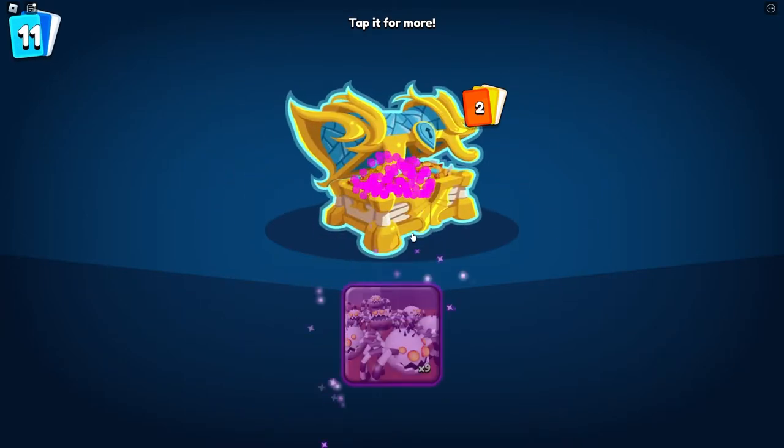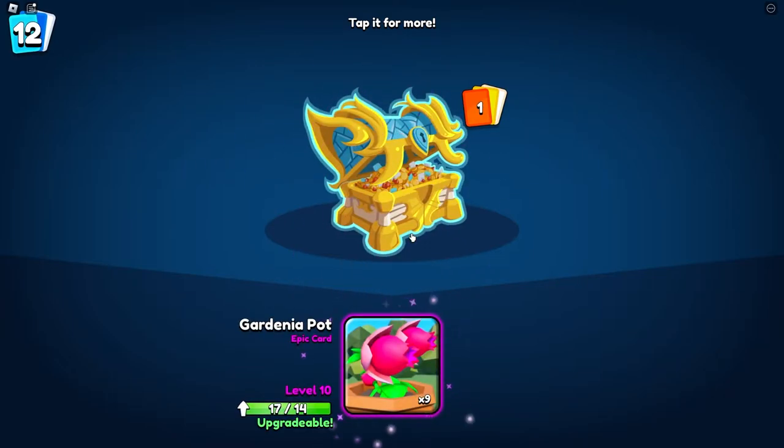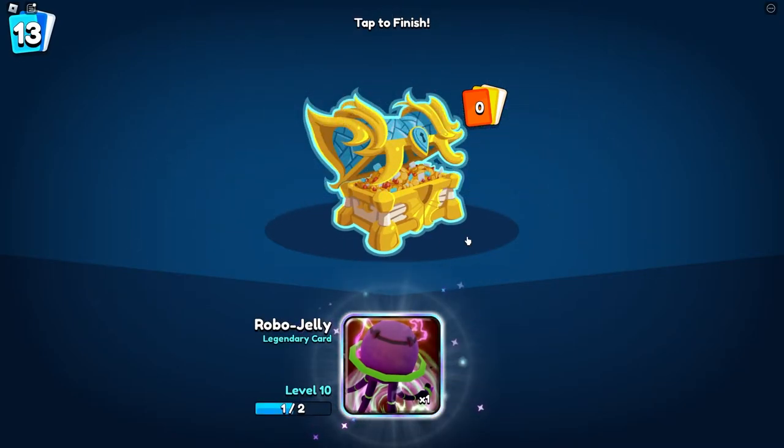We get a chain lightning, we get Wrongknees — I think we're still one more and then we get a legend. Oh, Grand Gardenia Pot — that one's good! Please let me get Robo Jelly... and we get it! Let's go! This game is so good. So we are going to be reviewing this card, and we're also going to be reviewing the rest of the cards in separate videos.